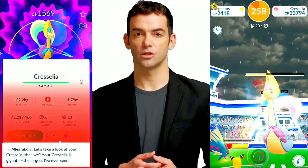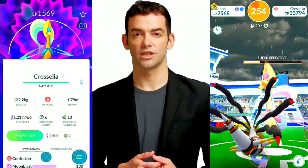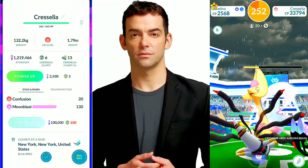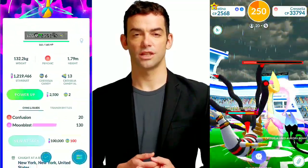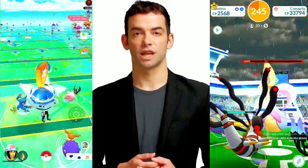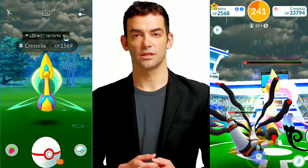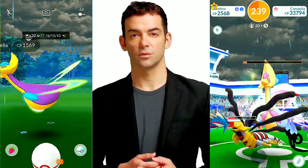4. Use Golden Razz Berries — use Golden Razz Berries to increase your chances of catching the shiny Cresselia. Feed them to the Pokémon during the encounter to make it easier to catch. 5. Practice your throws — aim for Excellent Throws to increase your catch rate. Practice your throwing technique to consistently hit excellent throws.